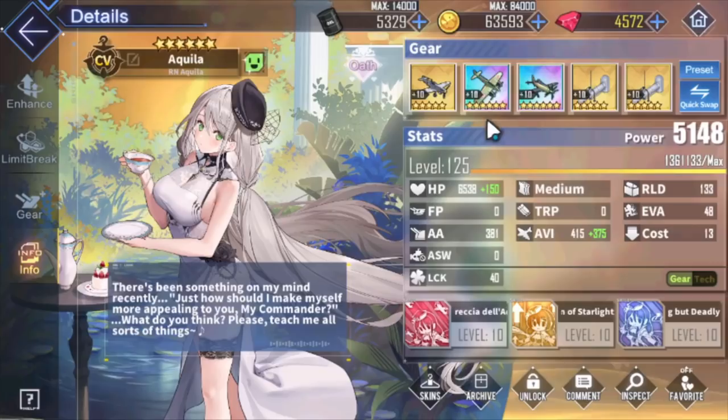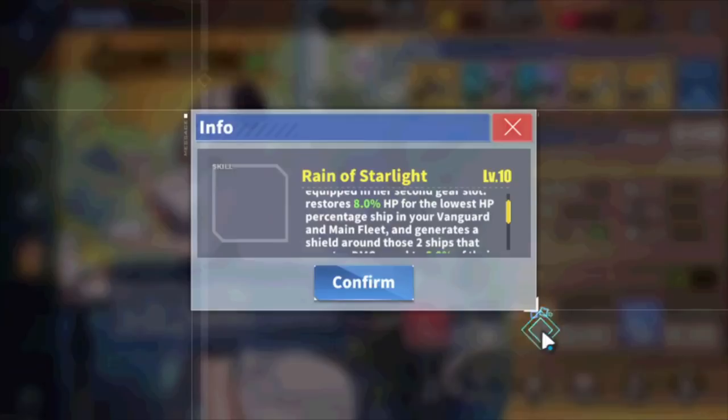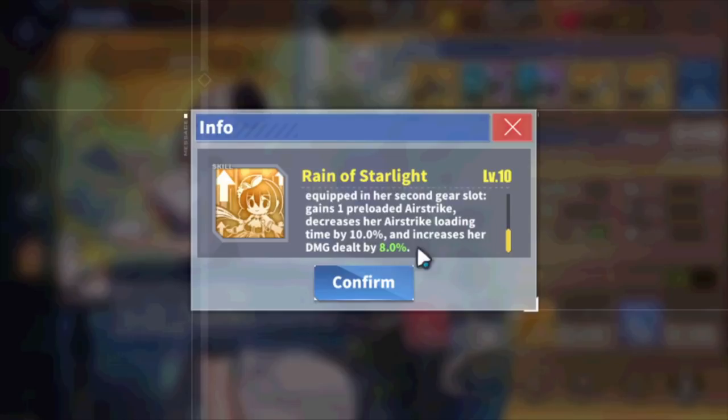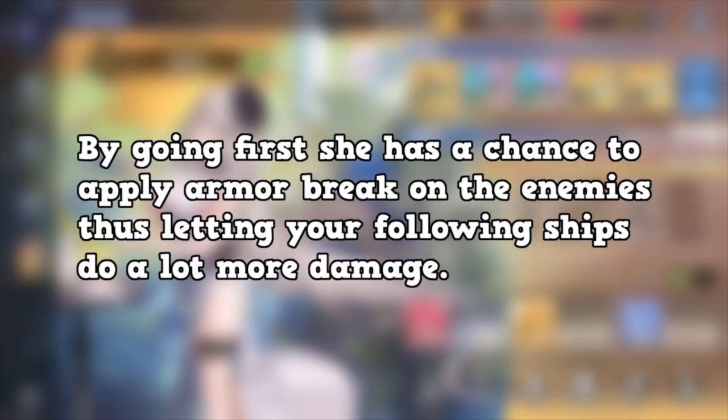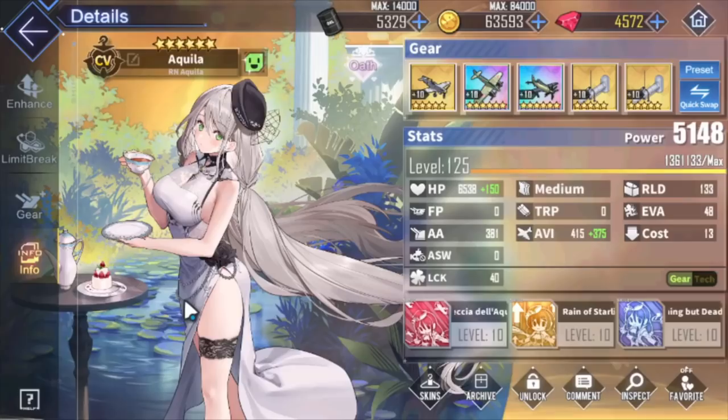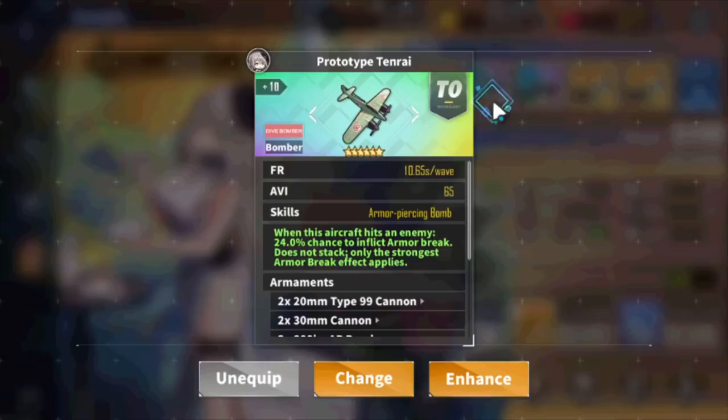Because she goes first, and she has a skill that lets her go even faster if you equip dive bombers — I believe it's a 10% shorter cooldown reduction on her airstrikes — that means she pretty much will always go first. Unless it's a light aircraft carrier or whatever. She can have an RNG chance to apply armor break, which is very good on her, and she is really good in PvP. Tenrai and Wyverns in PvP — yeah, she's very good there.